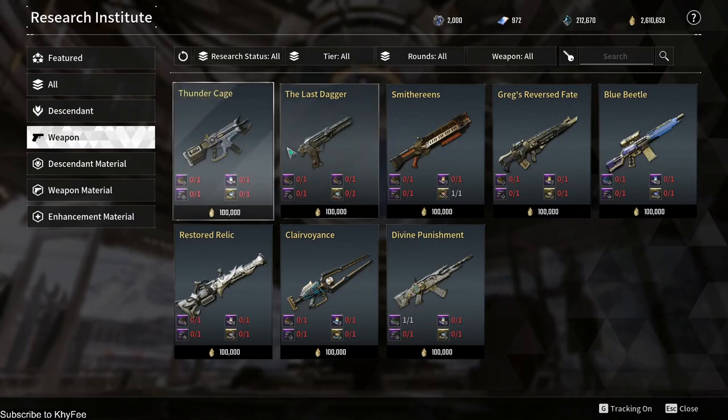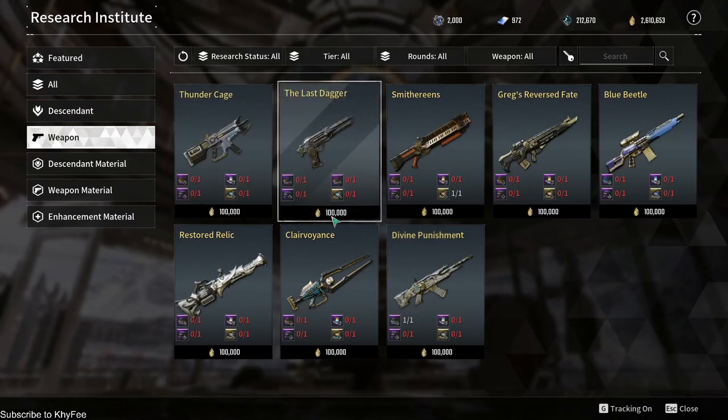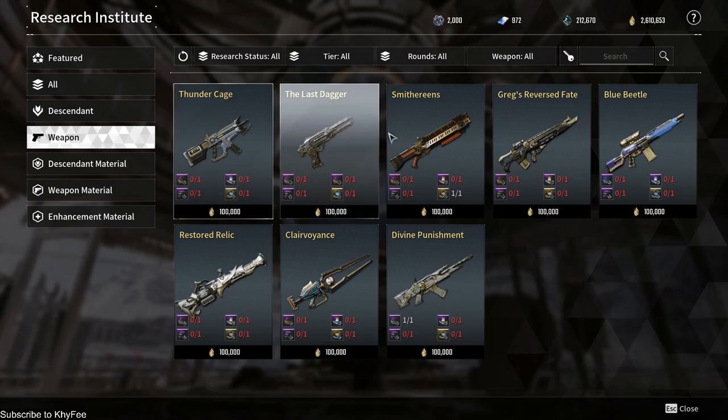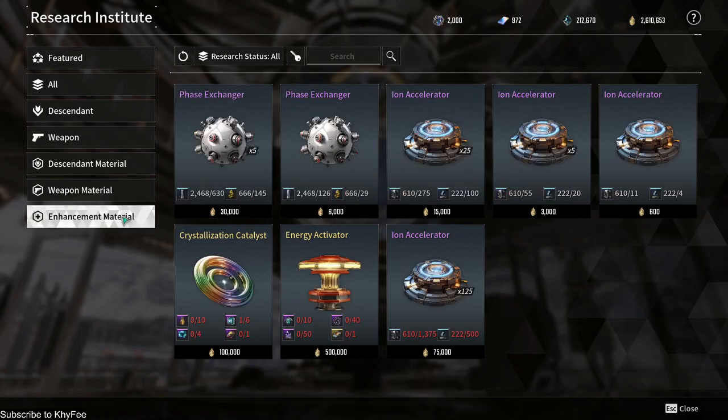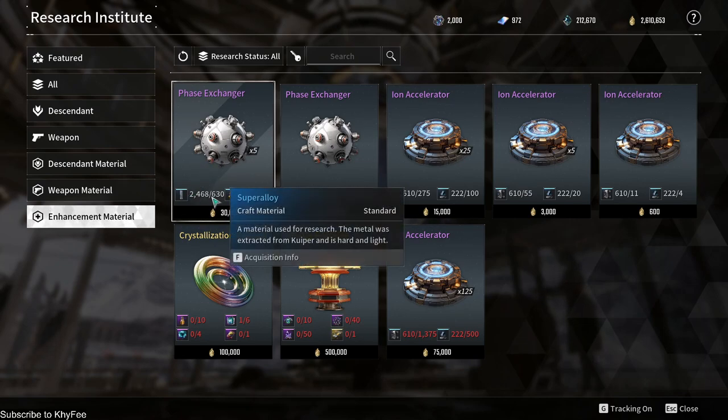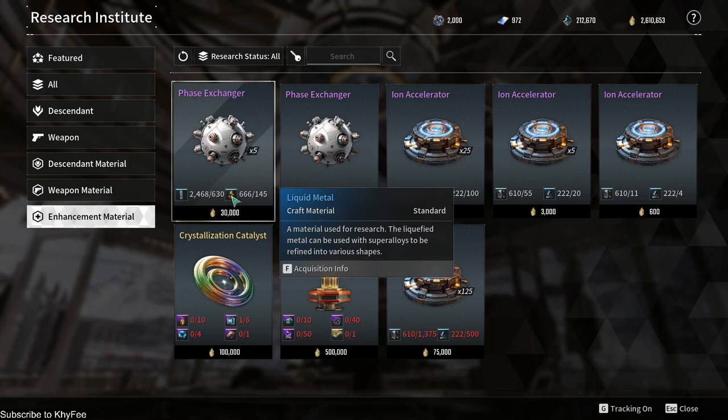First stop, my friend, is Ana Ace. Head over there and hit up the research request section, but hold up before you get too excited. Make sure you've got your phase extension, because you'll need it — it's like your golden ticket to weapon greatness. It'll cost you 630 super alloys, 145 liquid metals, and a measly 30,000 gold.